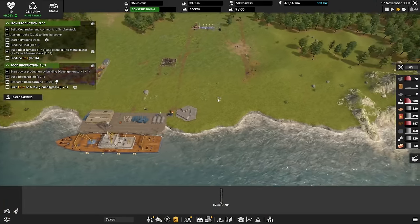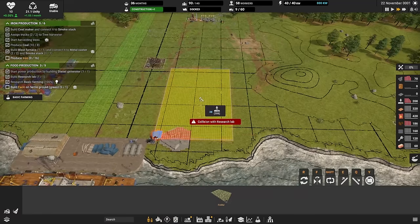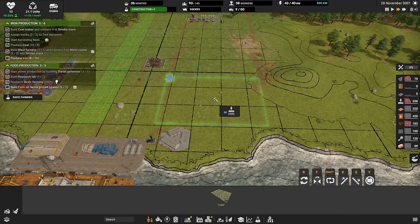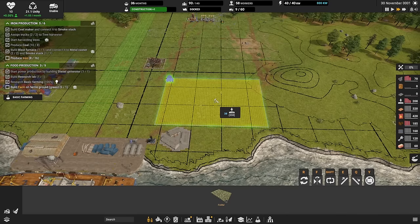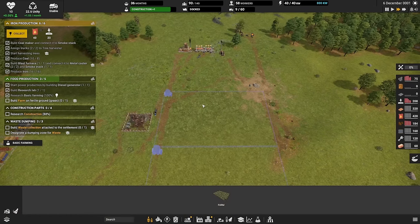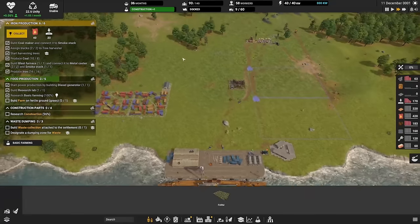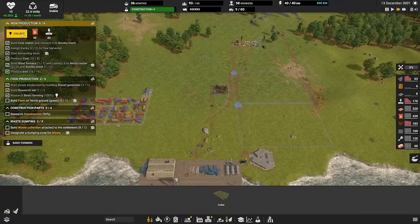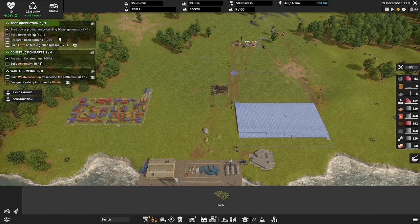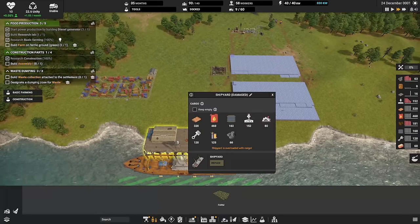We need to make some farms — they're problematic because they can only be built on virtual ground, meaning the green fertile areas. They can't be built on stones, mines, or that kind of terrain. We completed our first iron production quest and get some rewards: some diesel and construction parts. Diesel is used for our trucks, so that's important.